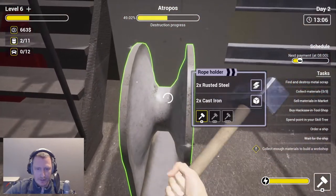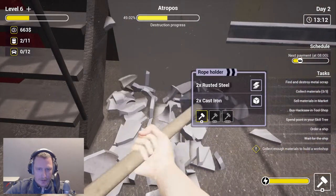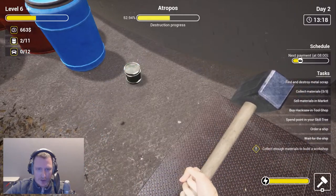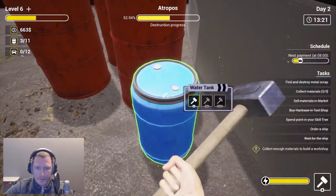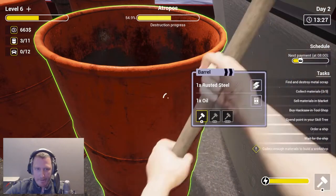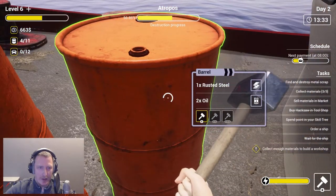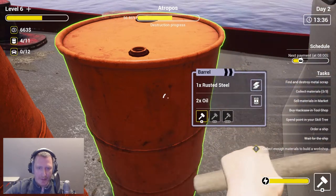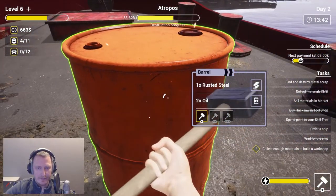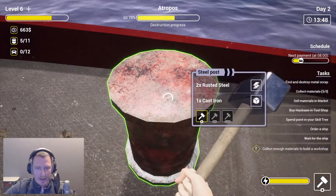There we go — we got a barrel. That's a water barrel. Does it give something? No, this is giving me nothing. I like the different kinds of sounds it makes when you hit a drum versus something else. Yeah, I like that — it's funny.